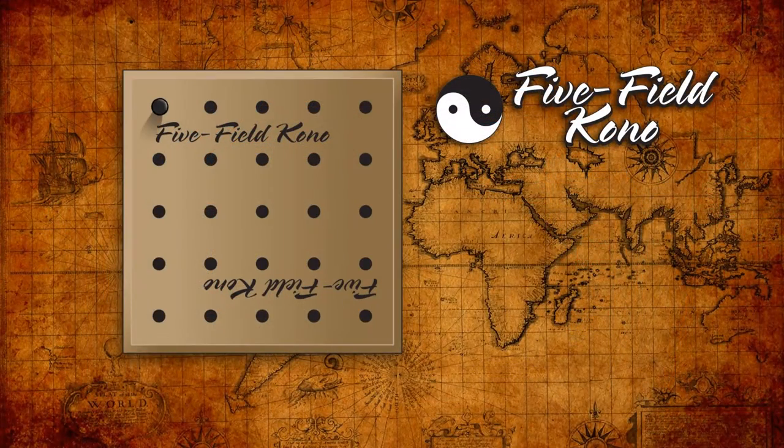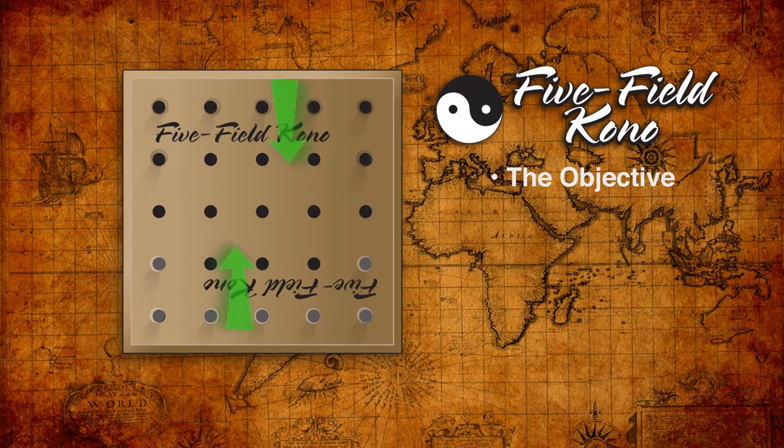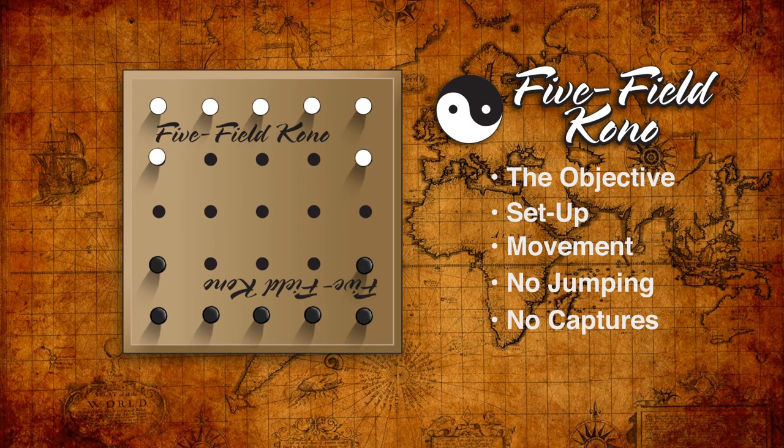So let's just take a quick look at the rules of how to play Five Field Kono. It's a two-player game with a familiar theme. The objective is to move all your pegs to the other side of the board arranged like your opponent's pegs were at the start of the game — similar to halma, grasshopper, and Chinese checkers. The pegs begin as shown here and the first player is randomly decided. On each turn, players move one peg one space diagonally in any direction. There are no orthogonal moves, no jumping, and no capturing. It's strictly a game of movement and maneuvering.